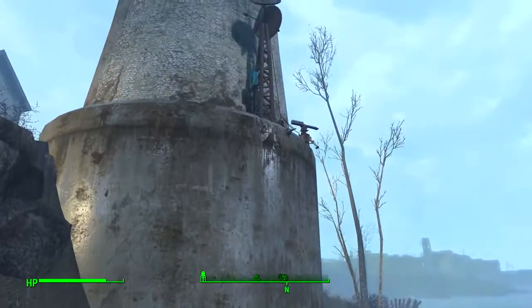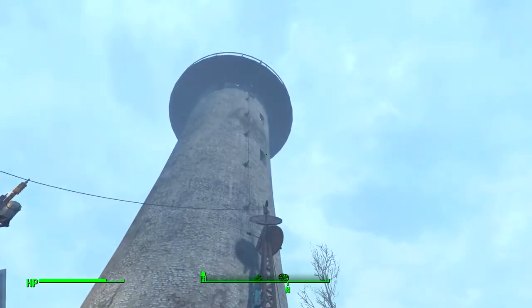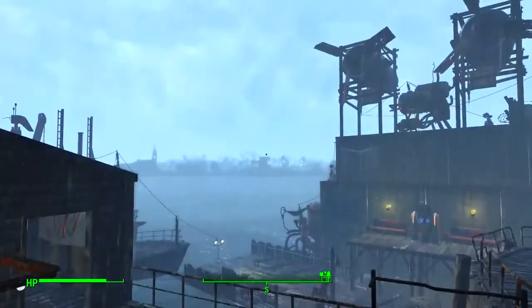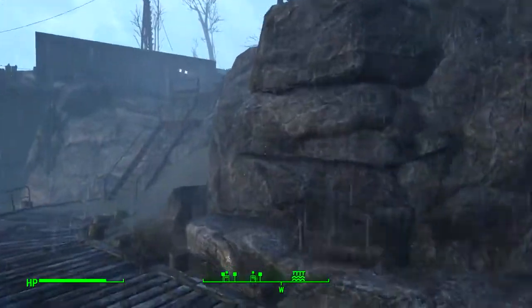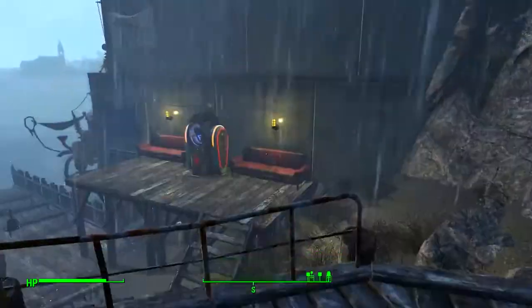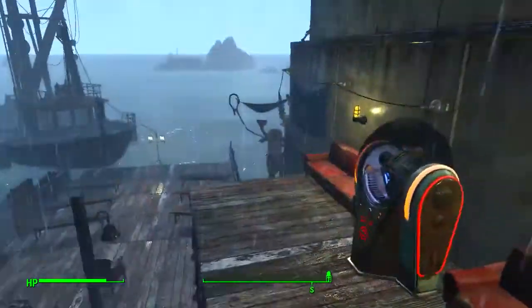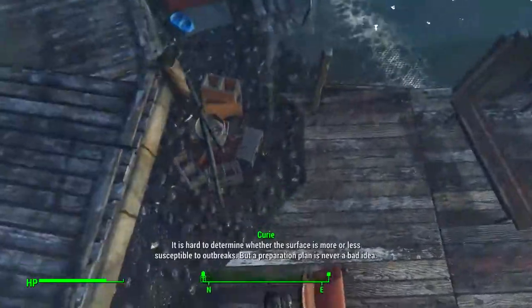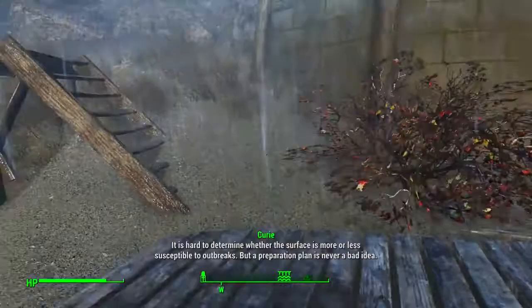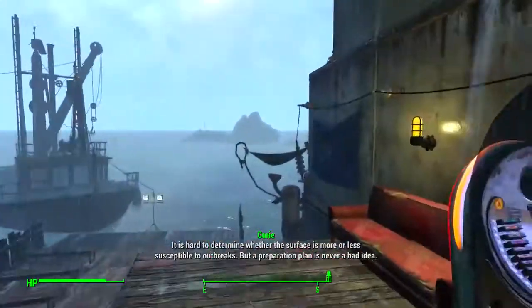There's a significant amount of power regeneration. All the generators are linked, providing a lot of defensive power. This wall originally wasn't here — it took me a long time to scrounge together concrete to do that. I had to take some things out of the Red Rocket truck stop. In comparison to what it used to look like, it's very limited.